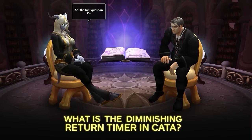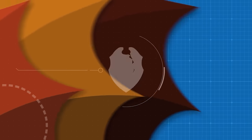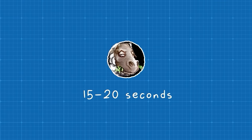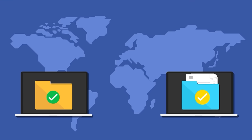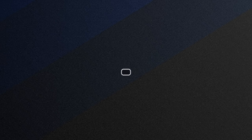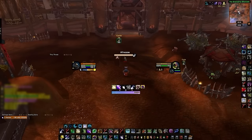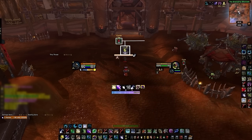What is the diminishing return timer in Cata? It's 18 seconds, right? Wrong! DRs are actually dynamic in Cataclysm and range from 15 to 20 seconds. Because of some old code, diminishing returns are calculated in batches. Sometimes a CC breaks at the start of this batch, sometimes at the end, and anywhere in the middle. Addons can only approximate DRs and average them to 18 seconds, but there is no way of truly knowing where they are in the 15 to 20 second range.